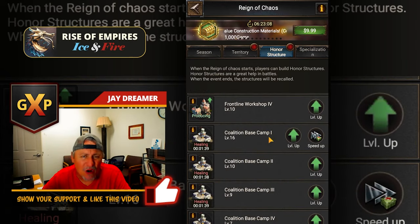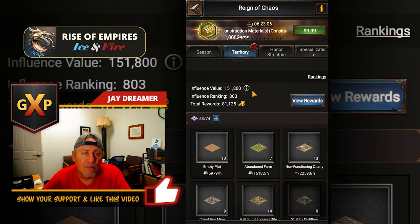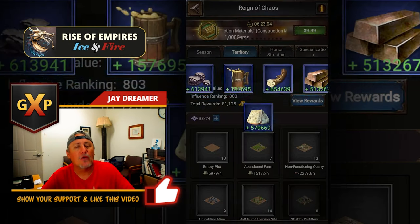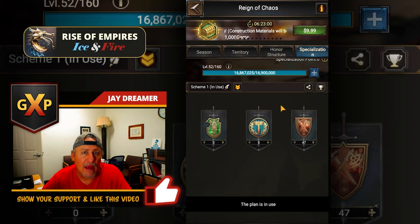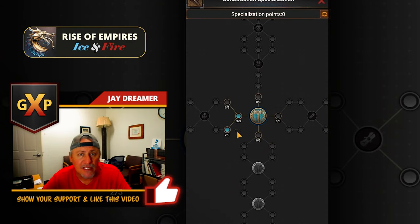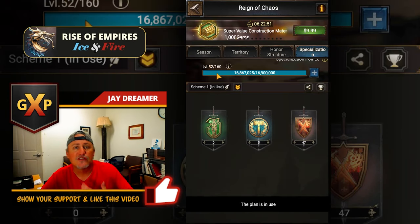Being a banner holder makes it hard for you to progress when you don't have a lot of spec points. Right now I don't have the ability to increase my loyalty or increase my processing, because I only have 52 spec points. So that's a challenge.